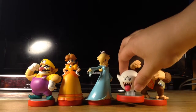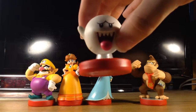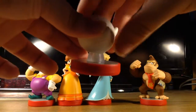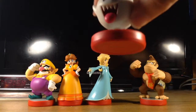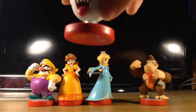Now we're going to take a look at Boo. Ooh, she's going to haunt your soul — even Luigi's. Look at him. Wow, look at him. And also, as a special feature, this Boo amiibo also glows in the dark.